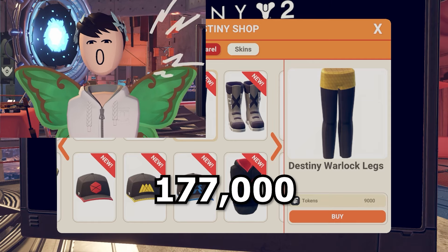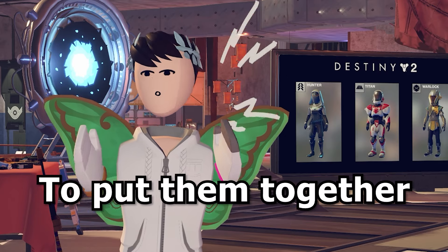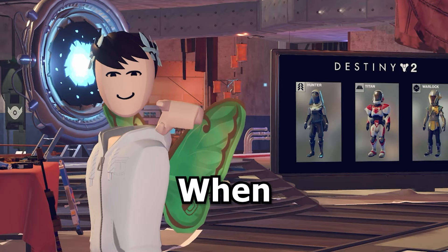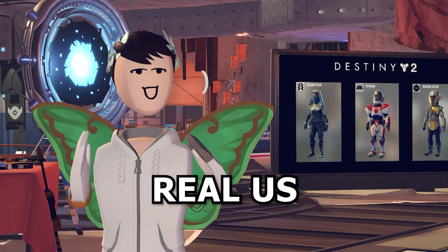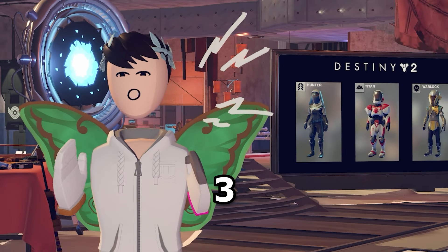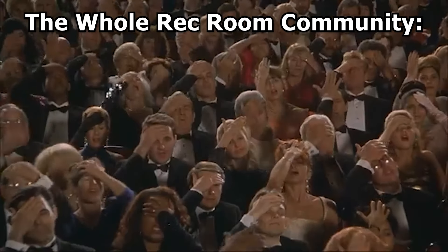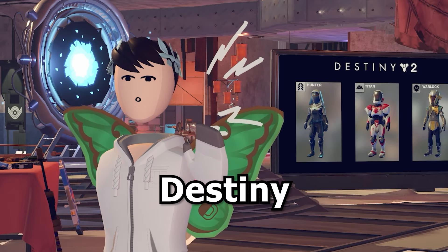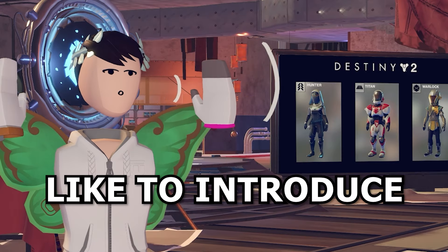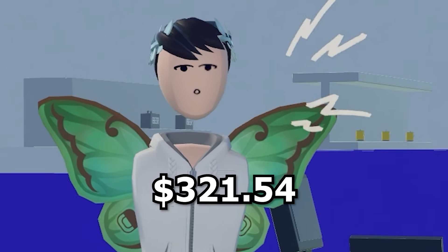All the Destiny 2 clothes and items add up to 177,080 tokens, and all the weapon skins add up to 48,000 tokens. Put them together and that's 225,080 tokens. When you convert that to real US dollars using the best value token packages, this costs $321.54. And you know what's crazy? I could probably get the same amount of Destiny 2 merch in real life for $321.54.